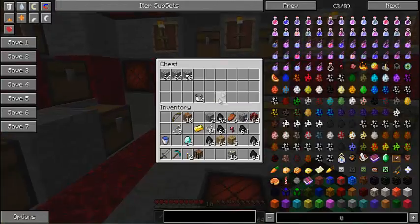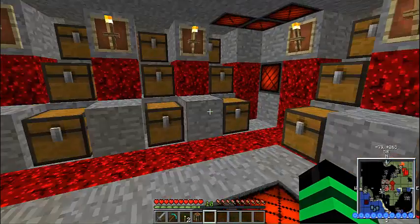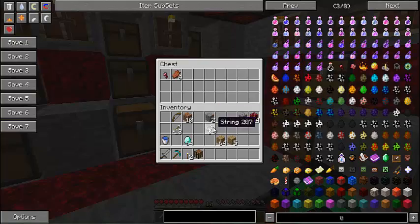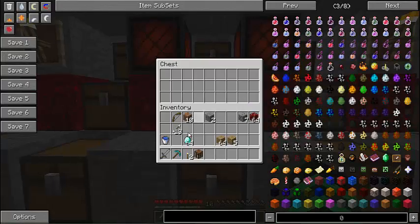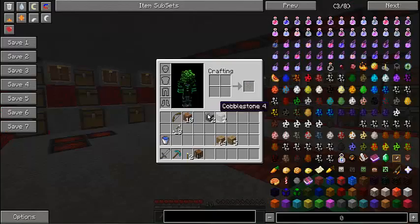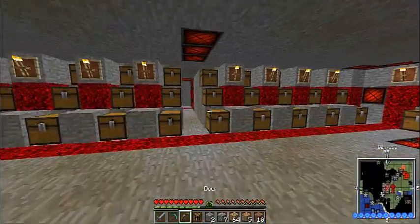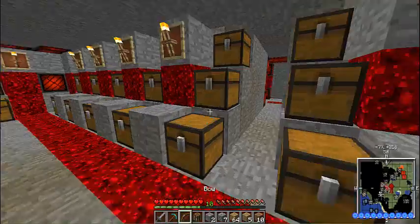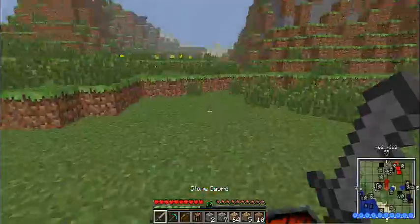We're gonna have to organize all this — I think this is gonna be the iron stuff, this is gonna be the coal chest, this is gonna be the mob drops, and precious items could go in here. After all that, I managed to get quite a few things. I made myself a brand new diamond pickaxe because I broke three, but I still managed to get a stack of diamonds.